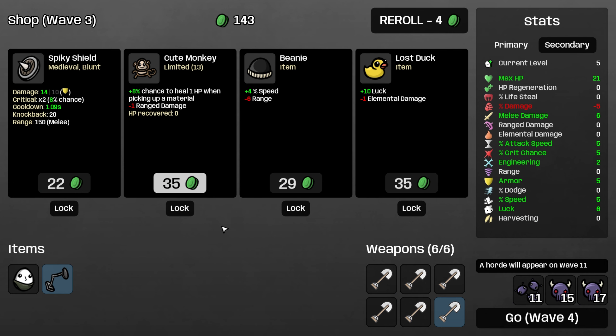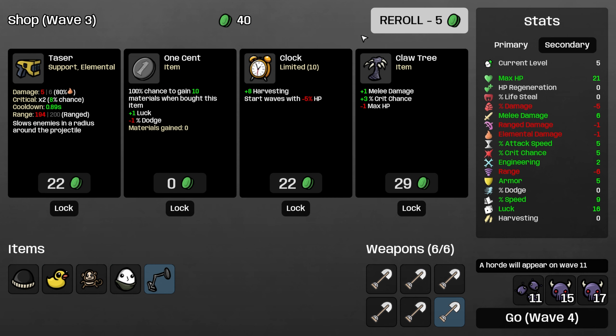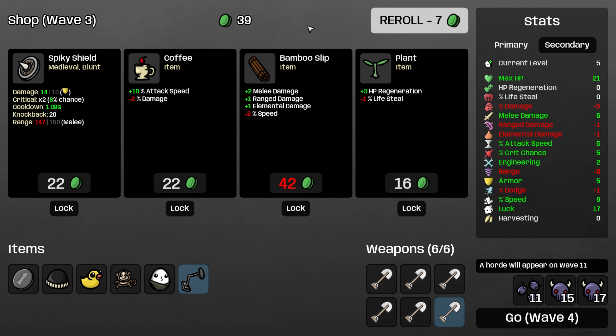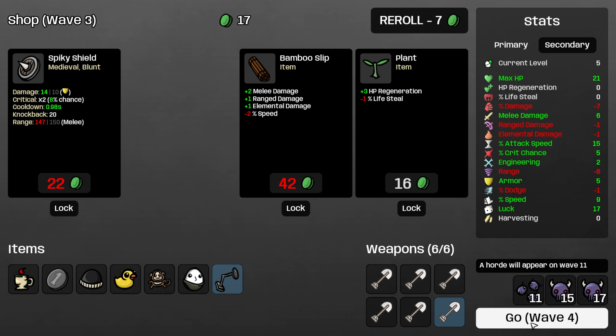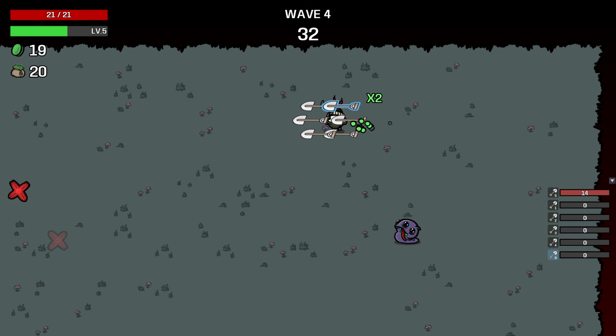Now I want melee damage — now I see the scaling. Cute monkey is pretty good for some healing. Lost duck's probably fine as well. Take a penny. We do have Diversified installed because I just really enjoy the mod. Take coffee, I guess. Kind of wanted weapons and movement speed there, but you take what you get.